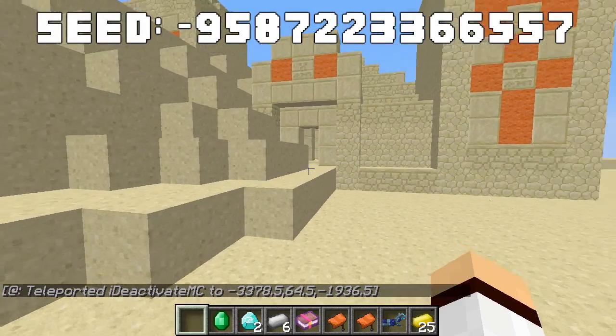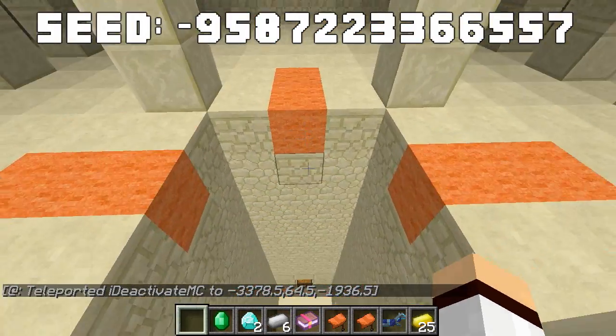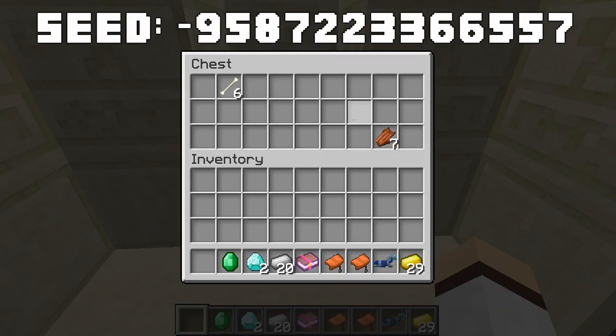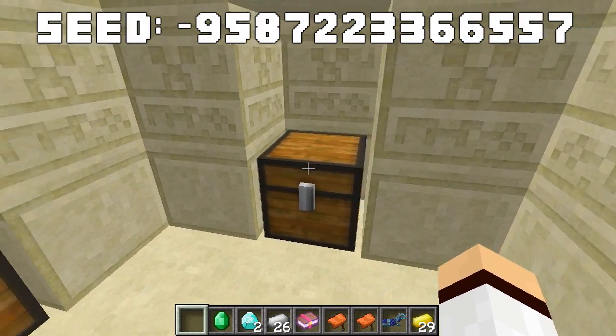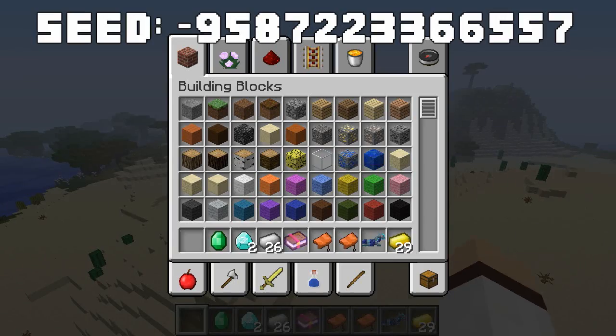The third temple has gold and iron in the first chest, lots of iron in the second, more iron in the third, and just some bones in the final chest, which is pretty bad. We're stacking up on iron quite fast though.